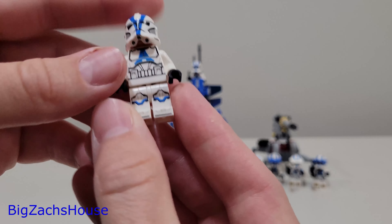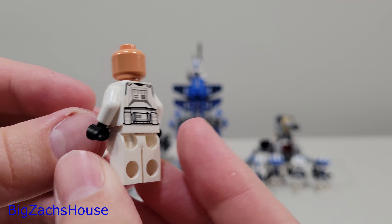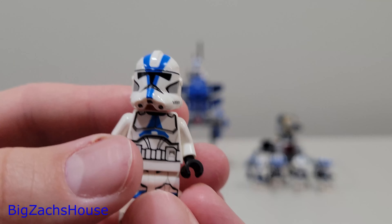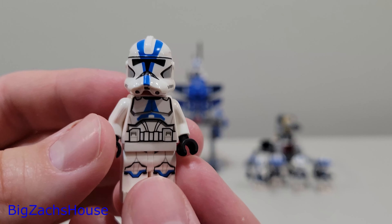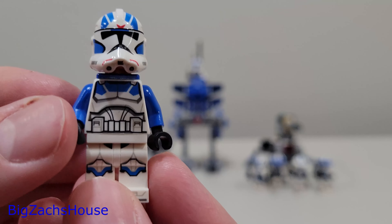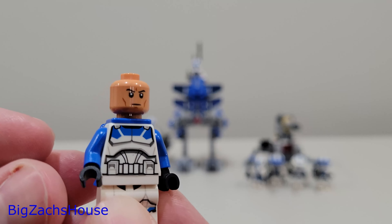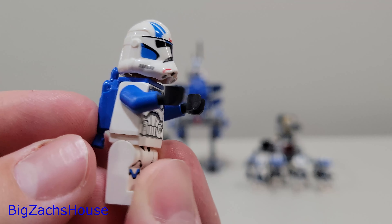For 75280, you do get three of the same Clone Trooper. It is an awesome looking Clone Trooper with no holes in the side, which seems to be a common concern for LEGO Star Wars fans. Here is the 501st Clone Trooper from the OG 501st Clone Trooper Battle Pack. Next up, you get the 501st Jet Trooper, which I really like - the blue arms and the little red in the helmet look really good. He gets his jet pack. All these figures do come with blasters.